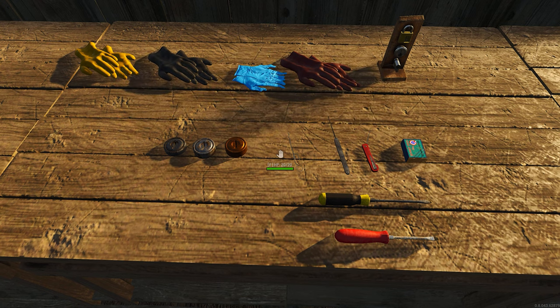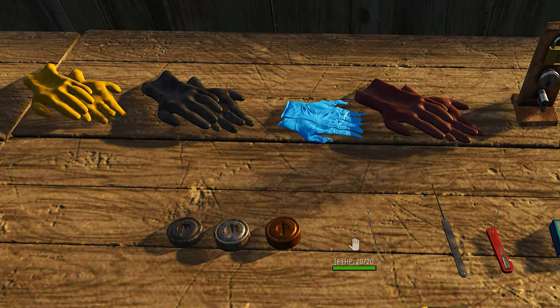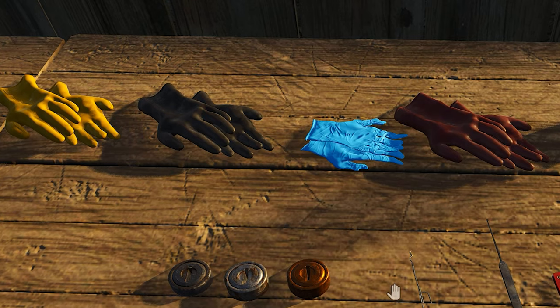With these locks there can be sappers on them. This is something people can add to their lock doors so when you try to lockpick and you fail, you will get sapped and lose health. This is where the gloves come in. The gloves will protect you from the sappers for a certain amount of time, but the gloves also have durability which breaks them down every time you fail a lock. The amount of tries will vary depending on the server settings.